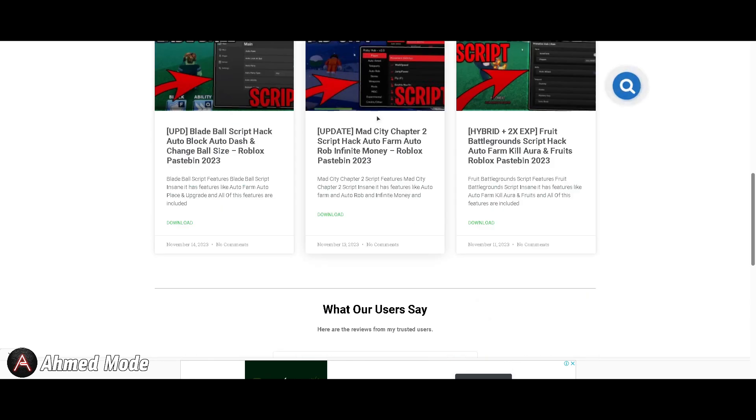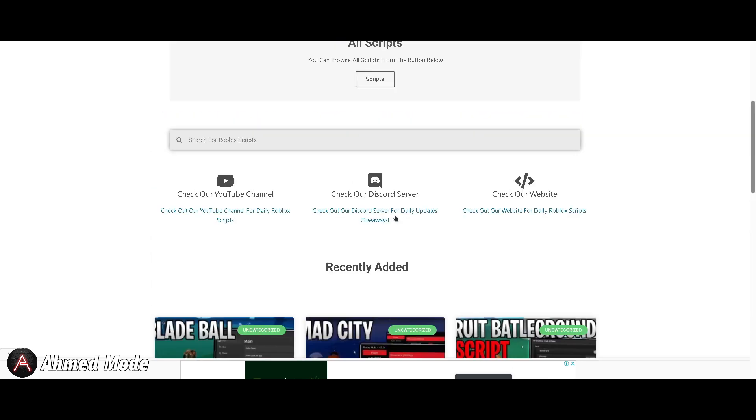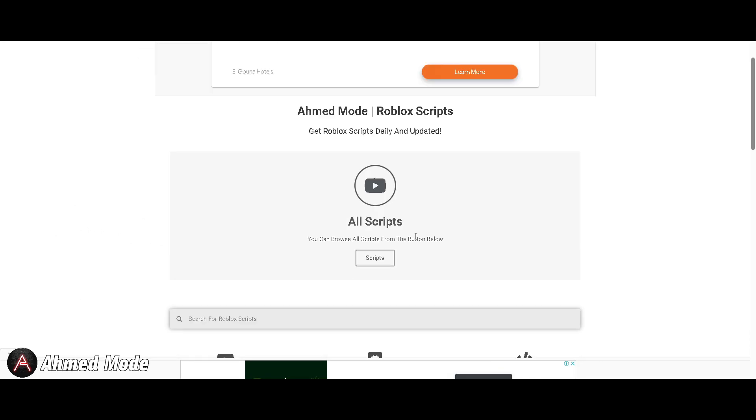If you're confused, you can use the simple tutorial on how to get the script from the website. Everything is there. But I personally recommend downloading it from the search — search for the script and download it from there because it's much easier to find.